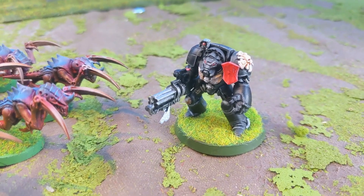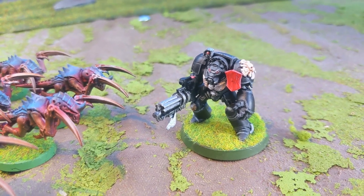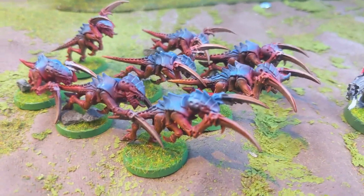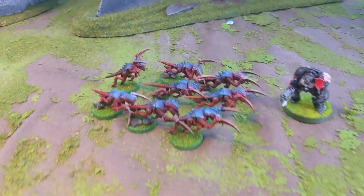He has an Assault Cannon and a Power Fist, so he can do a lot of damage shooting before they get to him and then do some crushing. These guys are very fast with quite a few attacks — basically going to try and get in there and eat stuff.